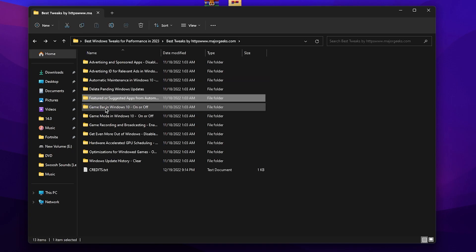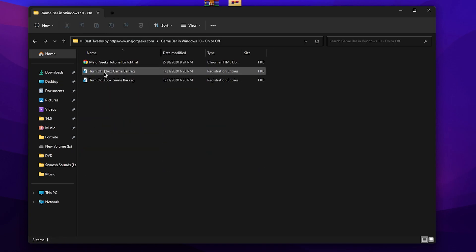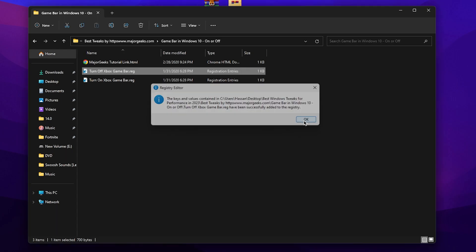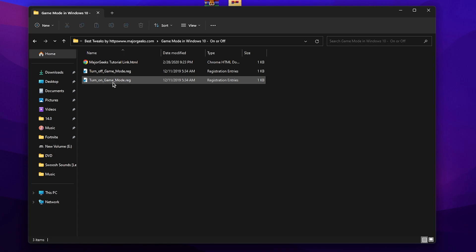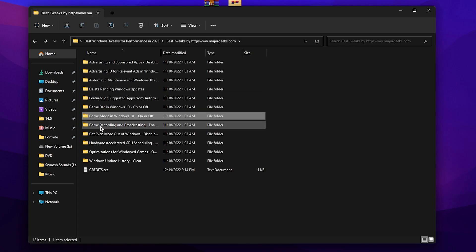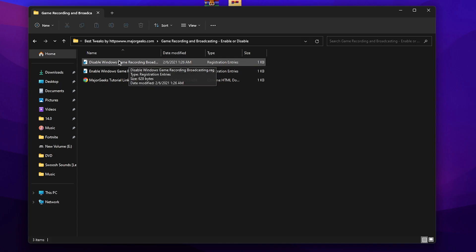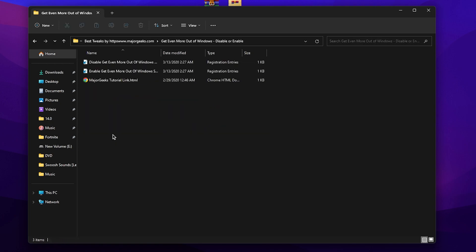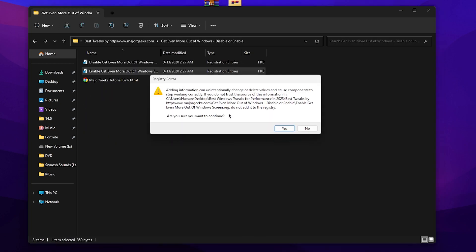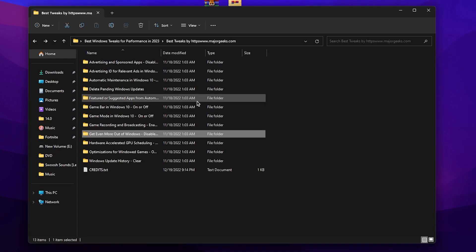Next, find the Game Bar option and make sure to turn off the Xbox Game Bar — double-tap and click OK. Then go to 'Game Mode', double-tap and turn on Game Mode on your Windows. For 'Game Recording and Broadcasting', make sure to disable that option. Then find 'Get Even More Out of Your Windows', double-tap and click OK to enable it.